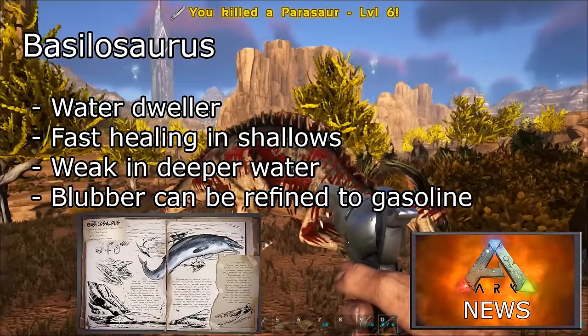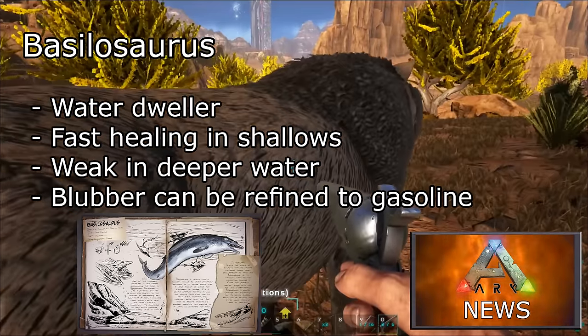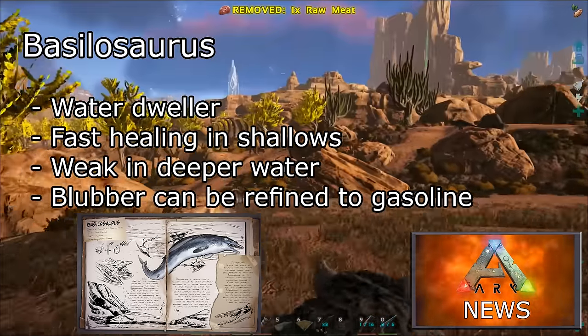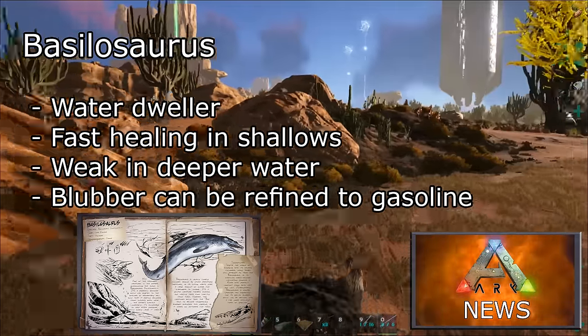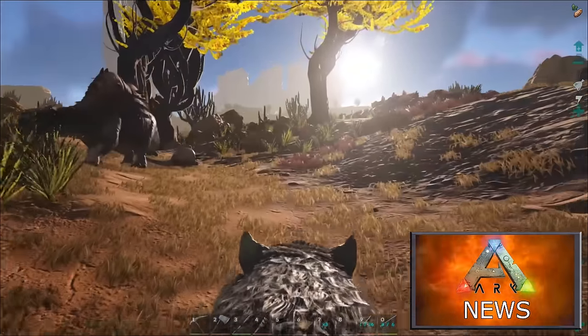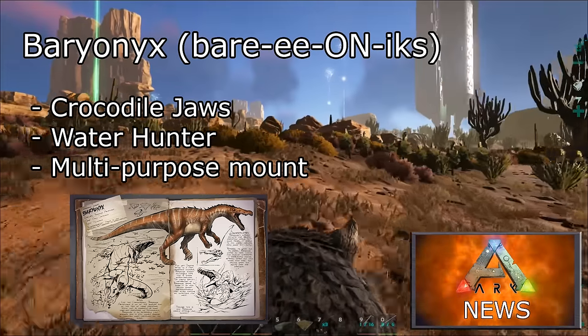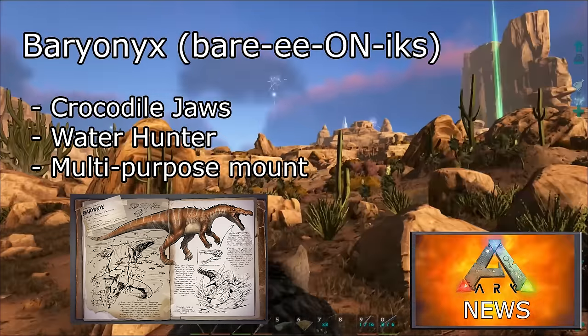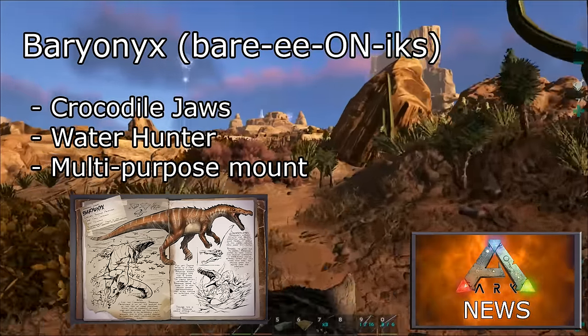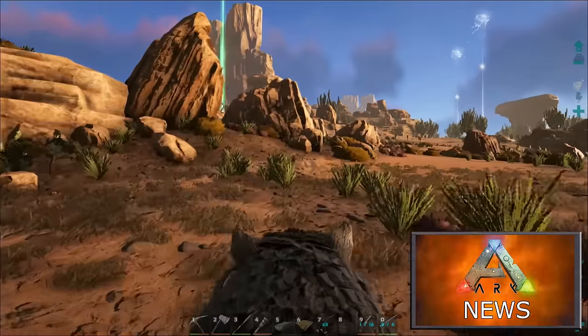The basilosaurus — a water dwelling creature that favours the shallows where it has an increased rate of healing from injuries. It is vulnerable in deeper waters and can be hunted for its blubber, which can be refined into a more efficient form of gasoline. The baryonyx, with its crocodile-like jaws, is a water hunter that sits on the smaller end of the large predator category. It makes a great mount for players who want to switch between water and land.